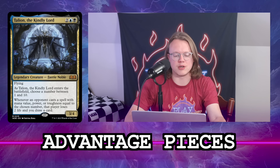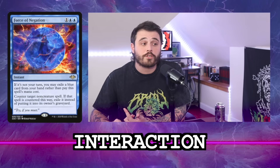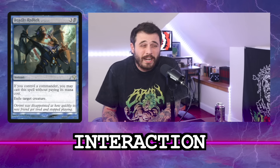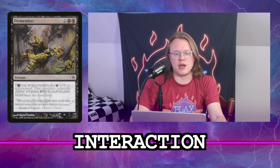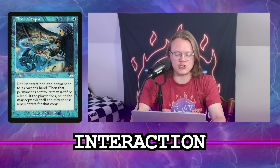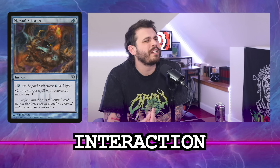For interaction: Force of Will, Force of Negation, Fierce Guardianship — those are needed. Since we're not playing Ad Nauseam, we can play Deadly Rollick, which is great here since we don't have Swords to Plowshares. Do we want Rapid Hybridization? I'd prefer Dismember — clean creature removal and since we're not playing Ad Naus, I'm less concerned about life total. Chain of Vapor is in. Mental Misstep too, and An Offer You Can't Refuse and Swan Song.